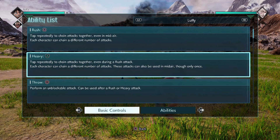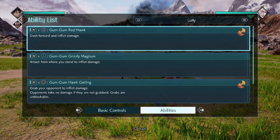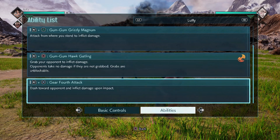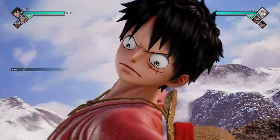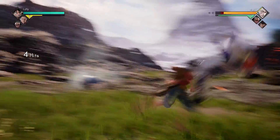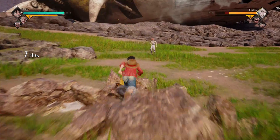Luffy is frisky. We start off with the throws. Now Luffy's R2 square is Red Hawk. R2 triangle is Grizzly Magnum. R2 circle is Gatlin — opponents take no damage if they are not grabbed, and grabs are unblockable. And then we got Gear Fourth. Let's start off with the grab. Square, square, square combo — pretty basic for Luffy.